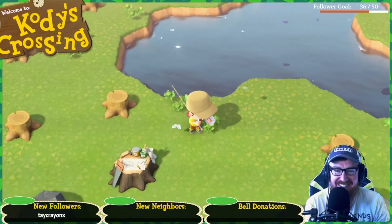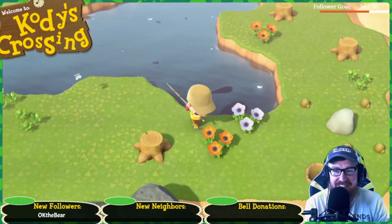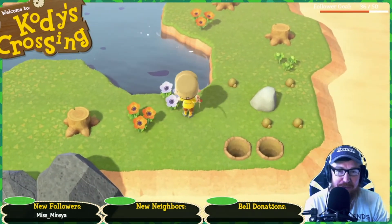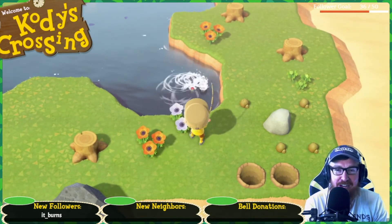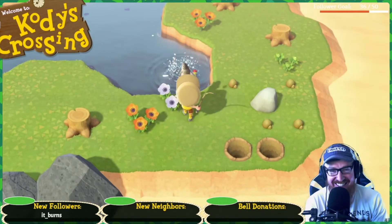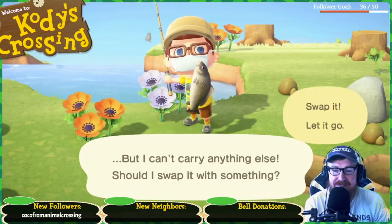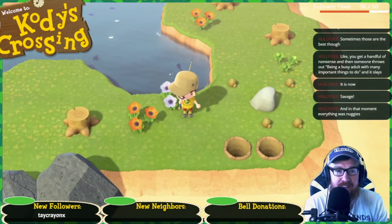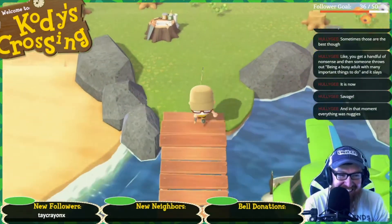Earth nuggies. I'm glad I caught that goldfish. So we have earth nuggies, clay nuggies — I think clay nuggies are just soft earth nuggies. That's a carp. Everything is nuggies.